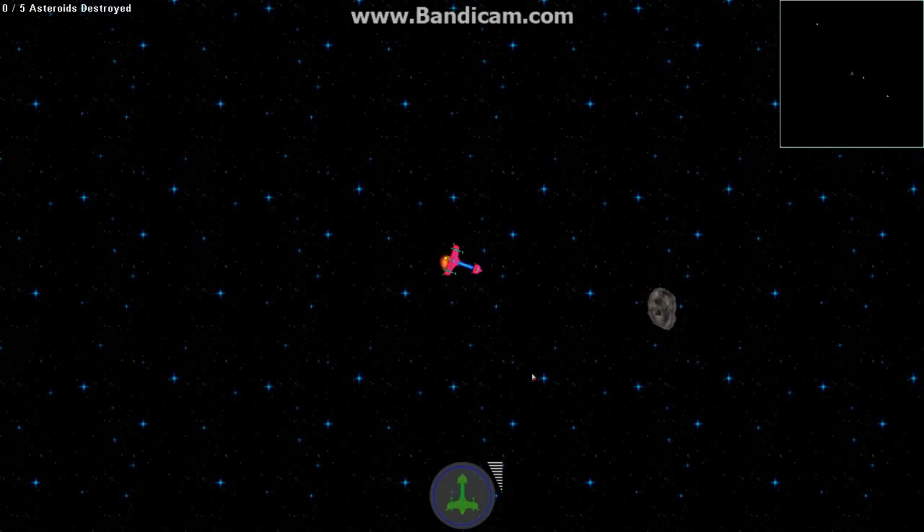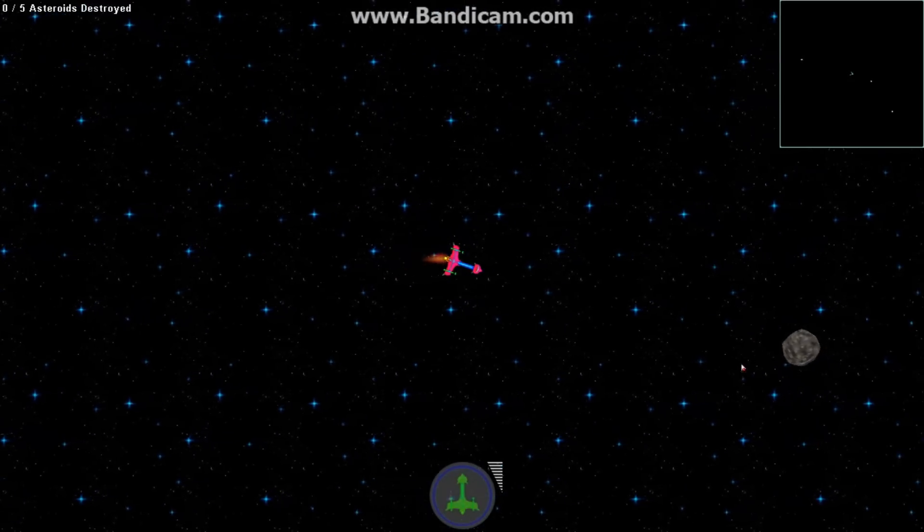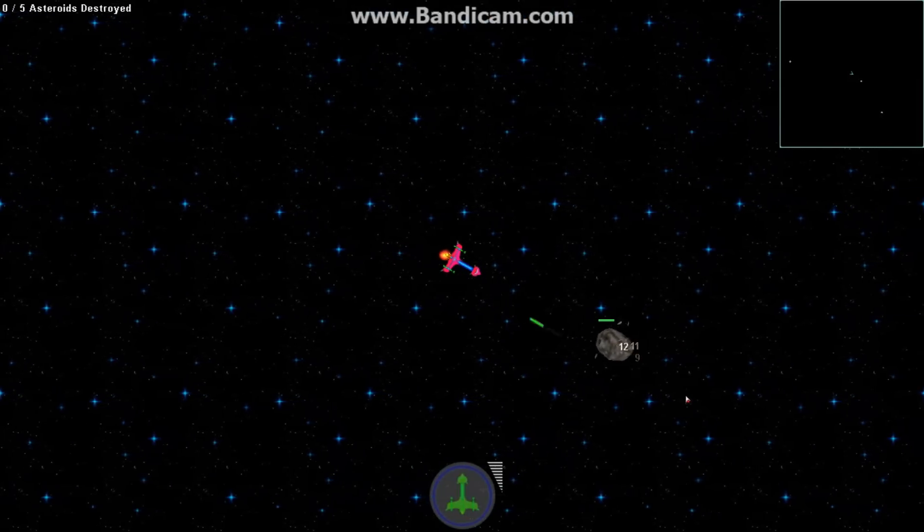One more thing I added was the control system. You used to have to turn your ship with A and D keys, but now it just follows your mouse around. If you move too quickly, it'll reverse to the other direction. It's more intuitive to use the mouse to control the ship, and firing is just left-clicking instead of space, so you can more accurately fire your weapons.